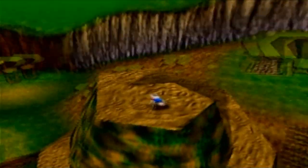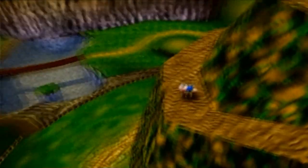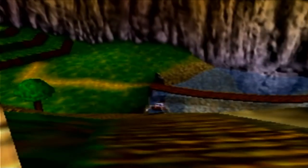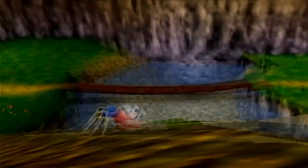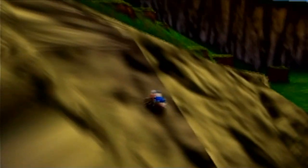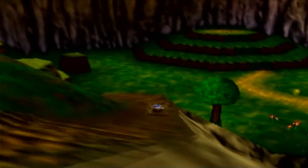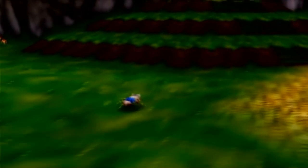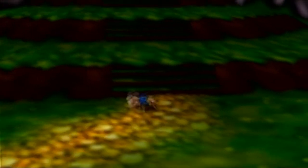We've gotten all 100 notes and all 10 Jiggies, but there is still a hollow honeycomb piece we don't have. It's difficult to find if you don't use first person mode a lot. If we use first person here, we might be able to see it. Now as a termite we can walk even on the walls — there is an inlet in the wall above the river with the final hollow honeycomb piece. We've 100% completed Mumbo's Mountain, including all the Mumbo tokens.